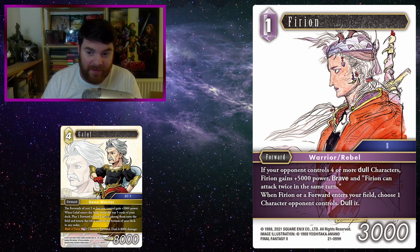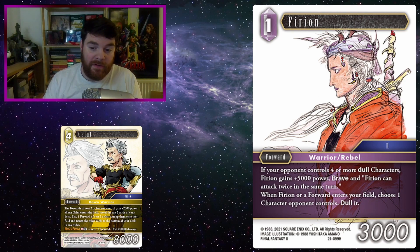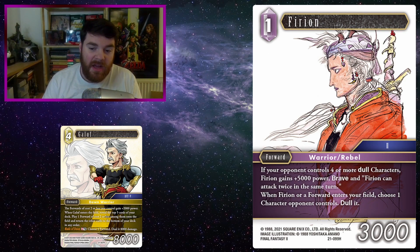Firion. Playing Firion onto the field is perfectly nice, but if you've already got Firion on the field and then play Galif into something else, you get two dull effects off of Firion's ability. Firion gains plus 5,000 power, brave, and can attack twice on the same turn with four or more dull characters — but that only makes him an 8k, which means if your opponent has a forward or a summon, they can probably kill him. Making him a 10k with Galif on the field is quite nice. Also, getting Galif and other things onto the field quickly through Firion means you get to dull more things out of the way.